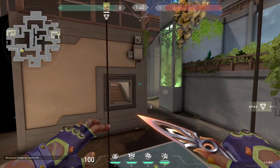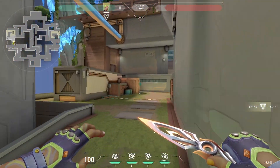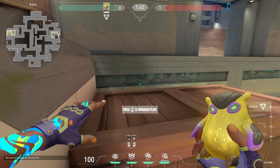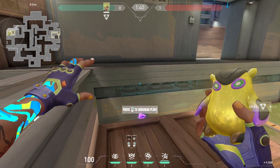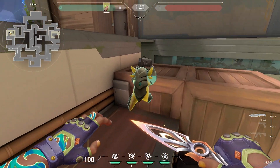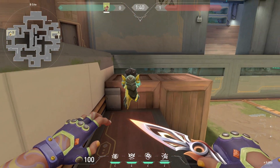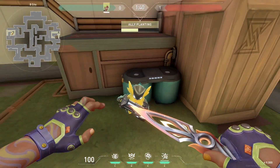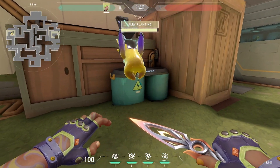This next one's gonna be with Gecko. If you're trying to plant with Wingman, you come over here, you can jump and you can see it's trying to plant right there. But then you get stuck on this box and instead of just jumping over and running, he ends up just planting right here. You're not supposed to do that.